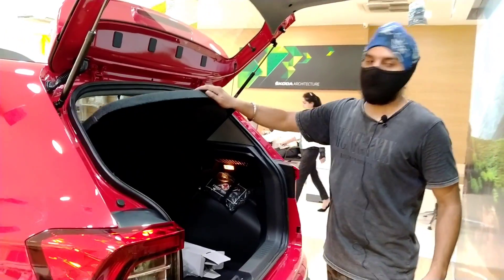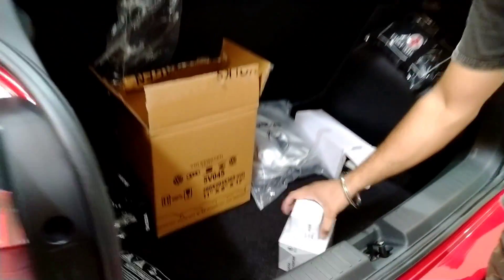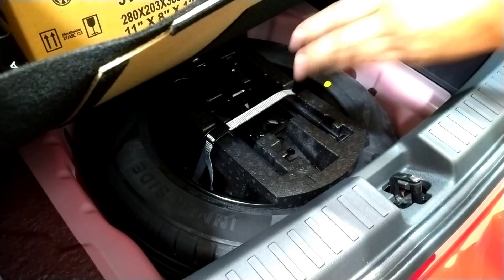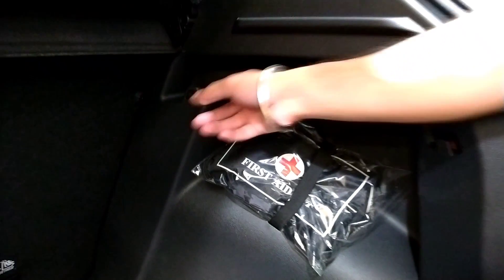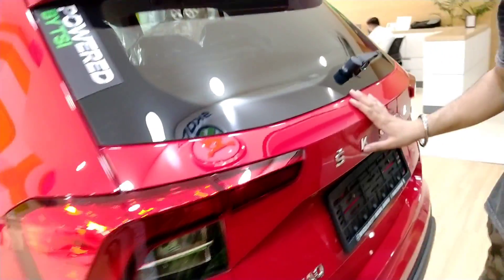You can see the boot space here. You can see the parcel tray which you can remove. There are extra accessories like Skoda car perfume which you can purchase. These are all accessible accessories. There is a 15-inch spare wheel in the boot. You can also see the tie-down hooks and the boot capacity.